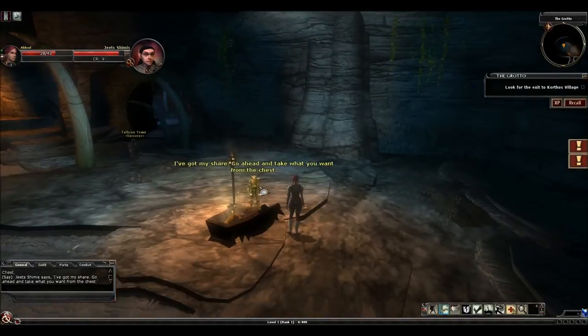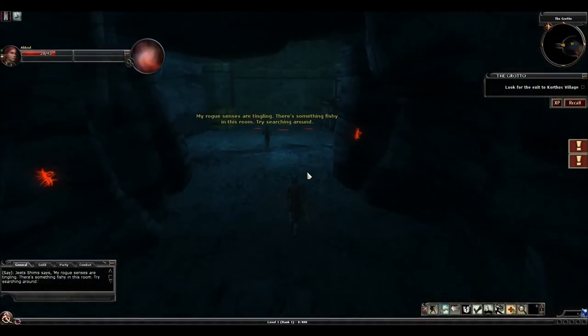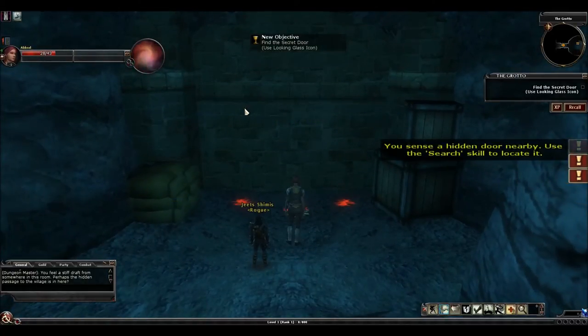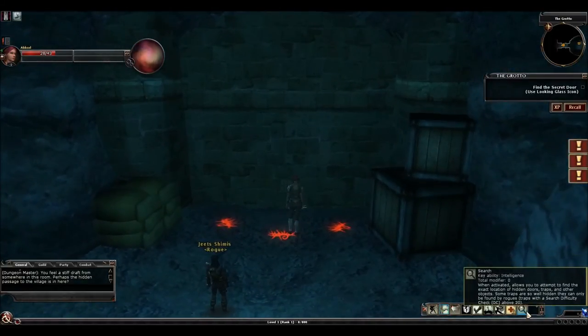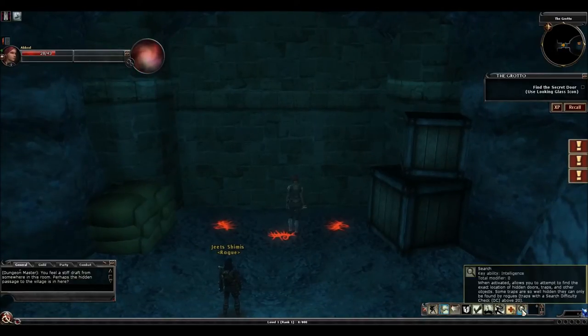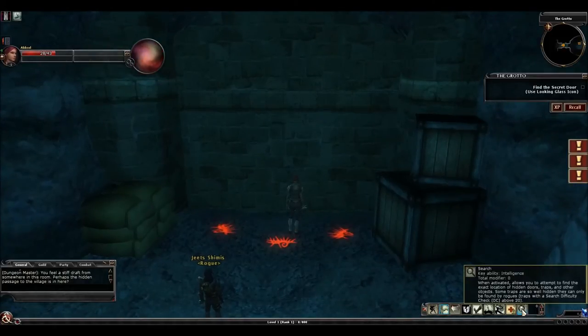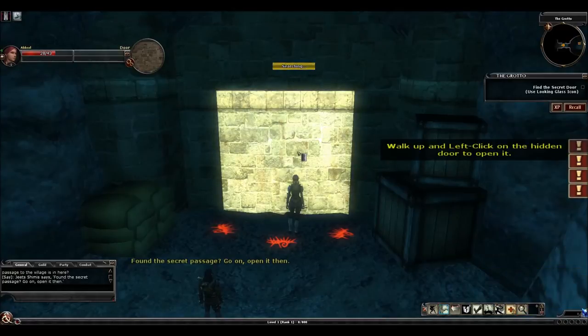To advance, we're going to follow the rogue up to the wall here. This is what I was talking about earlier — we've got to use our search skill. Throughout the game, you'll also have hidden doors and paths that you'll have to find. To find them, you need to be in the general area of the hidden door and use the search function — the magnifying glass down here. In order to find the door, you need to have a high enough search skill. As a paladin we typically won't have a high search skill, but for this quest the hidden door is findable by everybody even without any points in search. So click the search button and the hidden door will pop up.